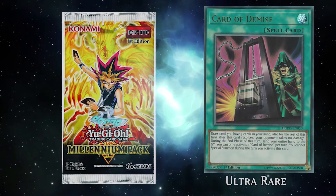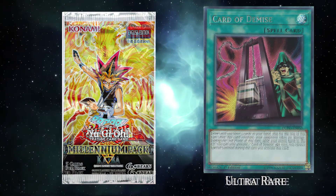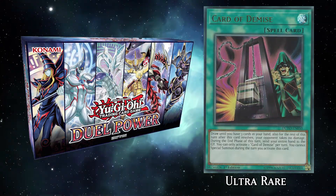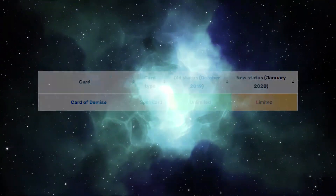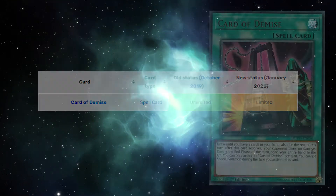Card of Demise was first released in the Millennium Pack in 2016, with 2 reprints to date. Once in Legendary Collection Kaiba in 2018, and in Dual Power in 2019. It was first limited on the January 2020 banlist, where, as of this video, it has stayed ever since.